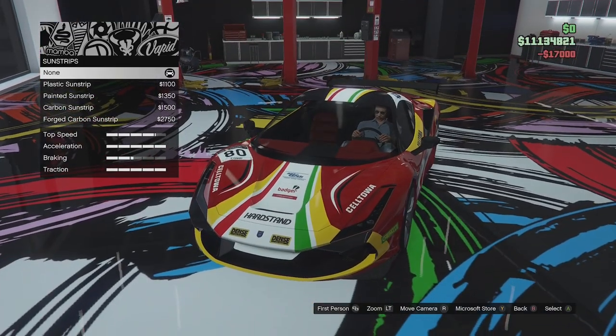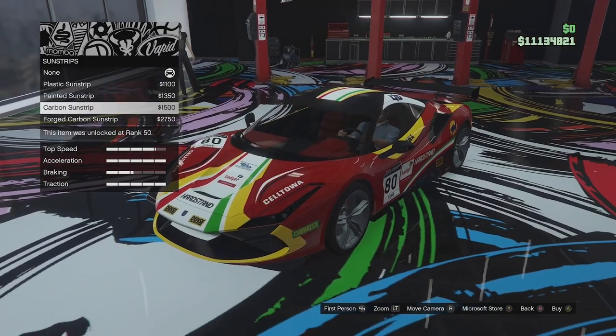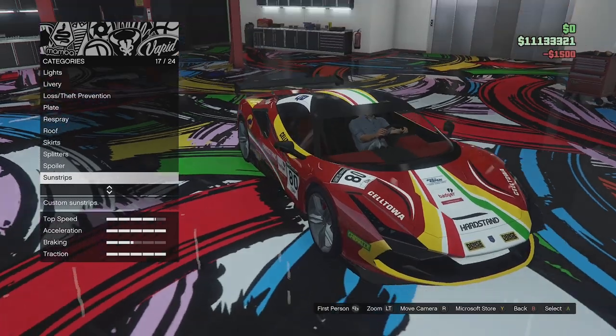Sun strips — we can go for no sun strip, plastic, painted, carbon, or forged carbon. We'll get a carbon one to match the roof. That looks good.